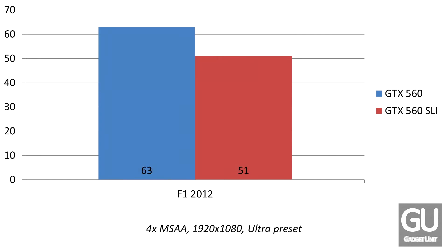F1 2012 brought some interesting results because it actually decreased performance quite a bit. We went under 60 FPS — from 63 down to 51. I wasn't really able to find many other instances where people got the same results, so it was interesting to see that going with an SLI setup actually decreased performance quite a bit.